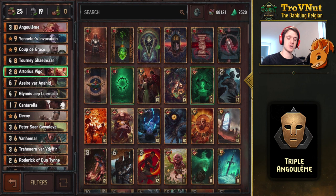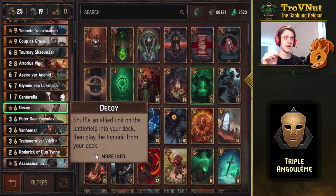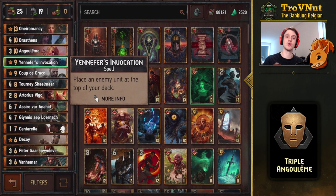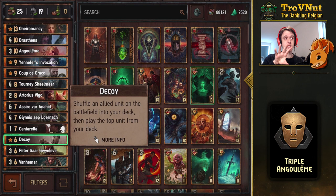How are we going to play her three times? First, just play her. She only has three power, so Decoy is one of my new favorite cards — it lets you play low-power but very strong ability cards again. Decoy shuffles an allied unit on the battlefield back into your deck and then plays the top unit. You can also use Yennefer's Invocation beforehand to fix what you're going to get.